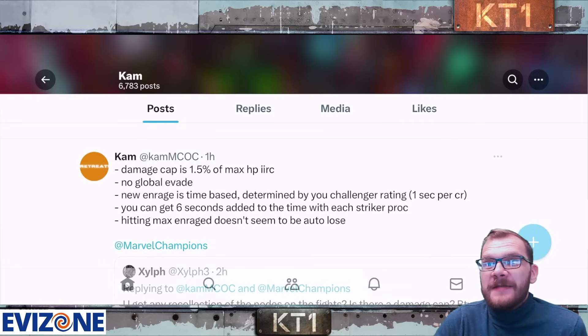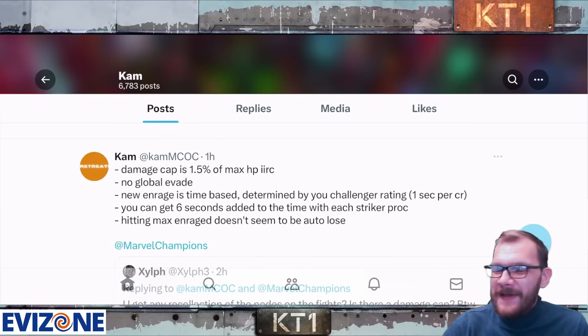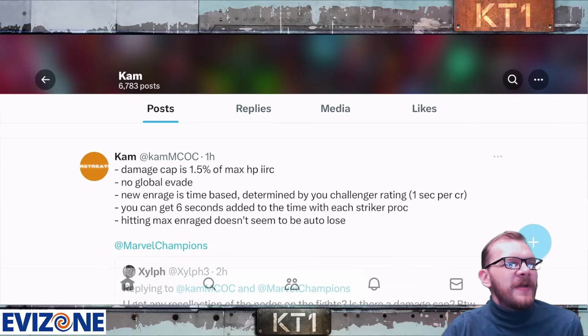The good news is that we do not have global evade. Honestly, I would prefer removal of the damage cap over removing the evade, but it's still an improvement — we all know how annoying that evade was. Also, you can get six seconds added to the fight timer per Striker proc. The new enrage time is determined by your Challenger Rating — one second per Challenger Rating point.